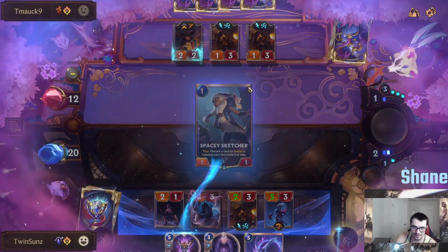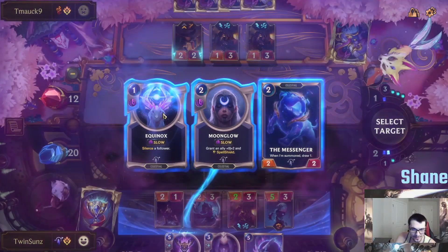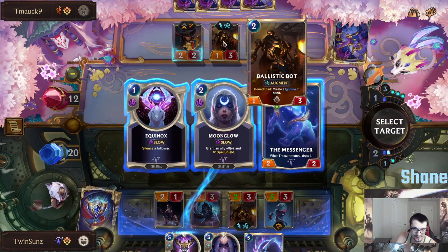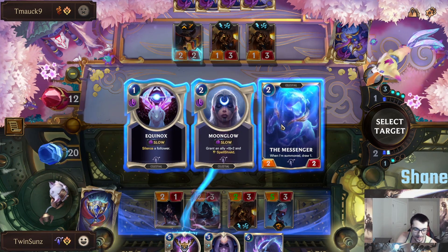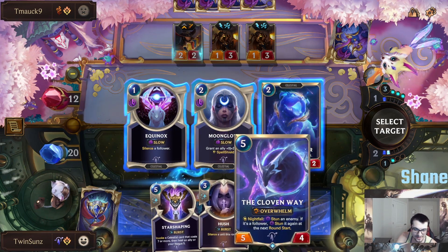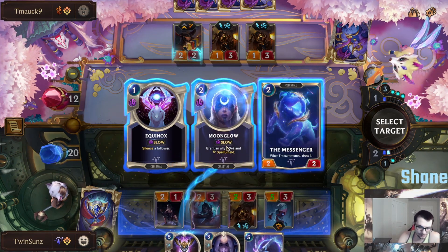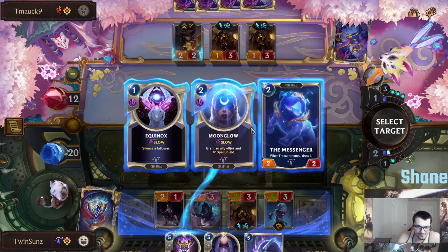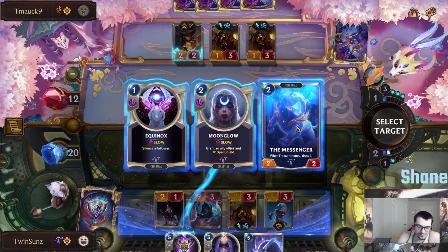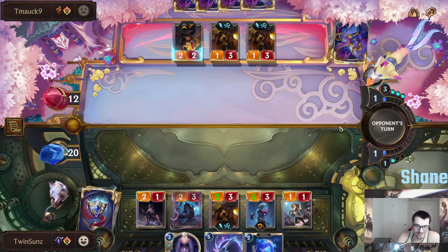Starshipping here is going to be a little too slow. I don't think we'll be taking a whole lot of Nexus damage right away. So we're going to go with this. Equinox isn't bad to silence one of these big Ignition bots right off the bat, but the Messenger, when our hand is this dead, could be pretty good as well. We even kind of want to get the Cloven Way out at some point soon. Definitely not Moonglow. I'm torn between Messenger and silence a follower — we're going to go Messenger just because of how our hand is currently looking. It's looking a little bit shallow at the moment.